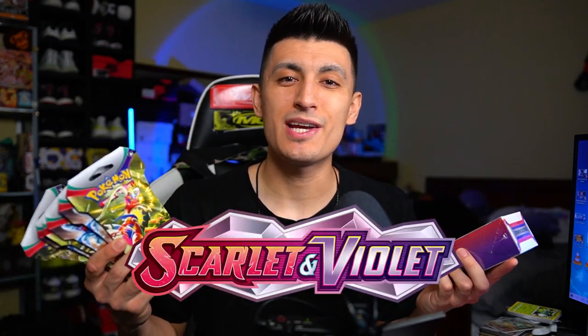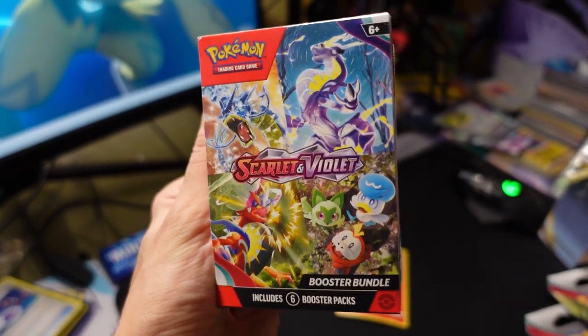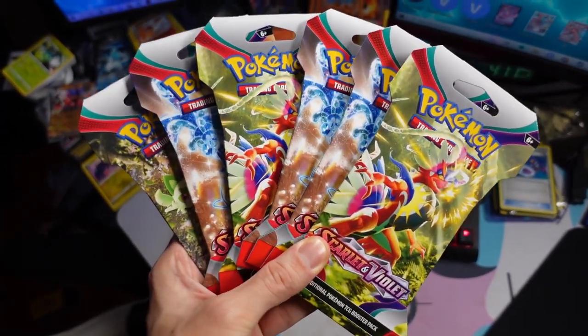Today we're opening up a bunch of Scarlet and Violet Pokemon cards. We have the booster bundle right here which has six packs inside, along with six blister packs, so we can find out which Pokemon card product will give us the better pull.